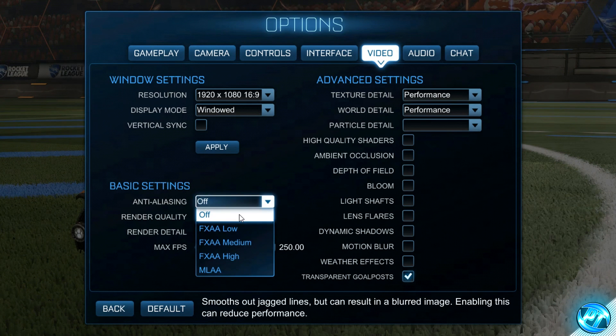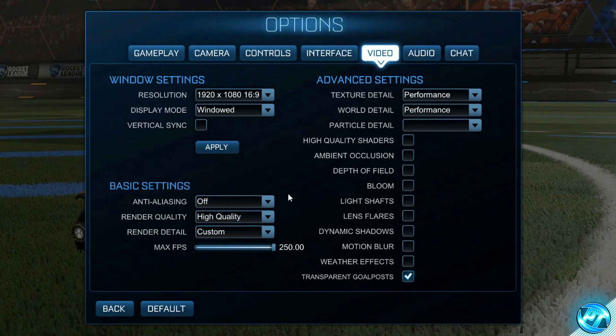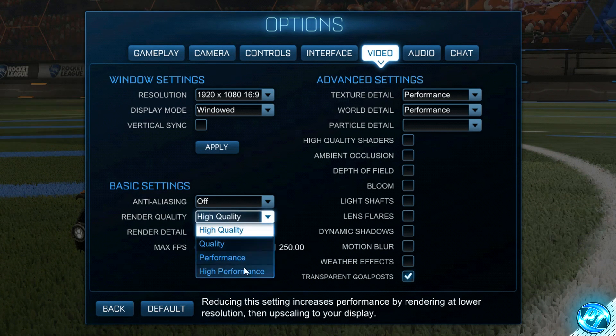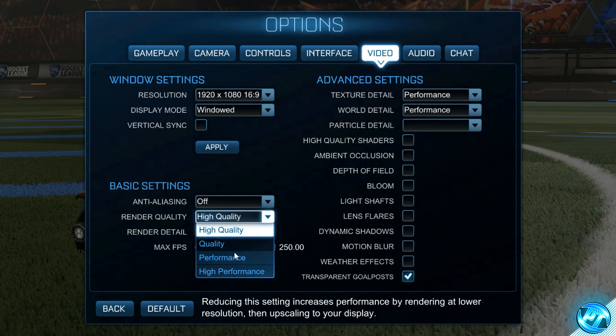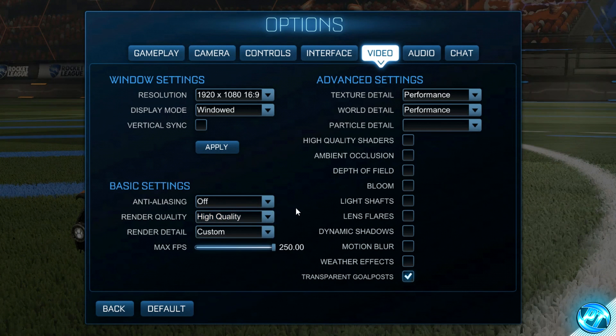Anti-aliasing is personal preference — I recommend turning it off for the best results. Render quality is one of the most important options for FPS on lower-end systems; you can select High Performance, or try Performance if the game looks too washed out. For Maximum FPS, I'd recommend removing any FPS cap as it's always best to have the highest FPS possible, which lowers input lag and response times. Leave the remaining options as they are since they are optimized by the config you installed.